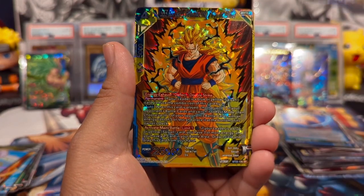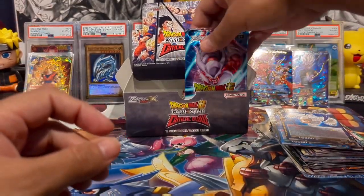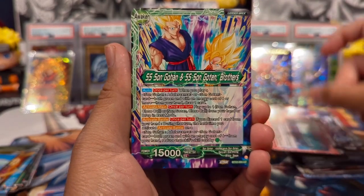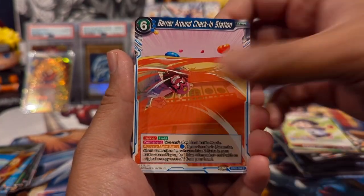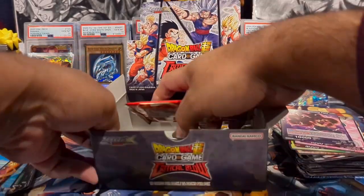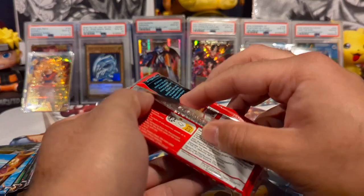And we do get another hit — another Super Saiyan 3 Goku, not bad at all! So that is all of our holes technically. We have one two three four five packs remaining — surely we can get one more SCR, right? We have Janinba... I think I saw a shine but it could just be a reverse. Pan Barrier, Pan again, Cumber — yeah, I think this is what I saw — Cumber Jet Black Hostility and another Cumber rare. I'm going to get all these packs out because the box is starting to fall over.